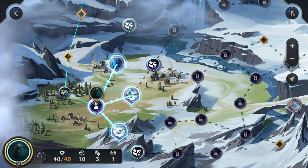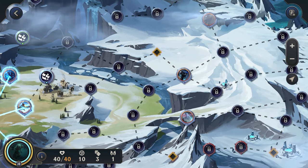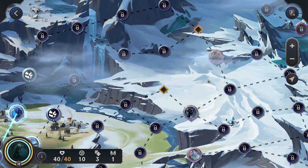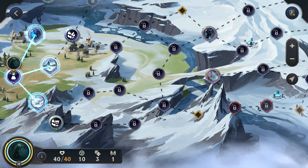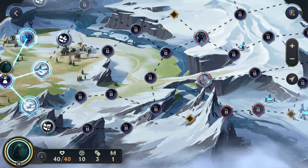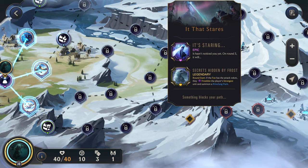Alright, so we got some pretty decent upgrades. We have a champion item chest down here that is tempting. We have It That Stares, the Inquisitor, and She Who Wanders. We probably actually want to avoid She Who Wanders, so let's not go for the top route. Lissandra has secrets hidden by frost. Let's try to go down to the bottom — champion item chest, really nice to have. Then we can make a decision if we want to go up for the Inquisitor or down for It That Stares.